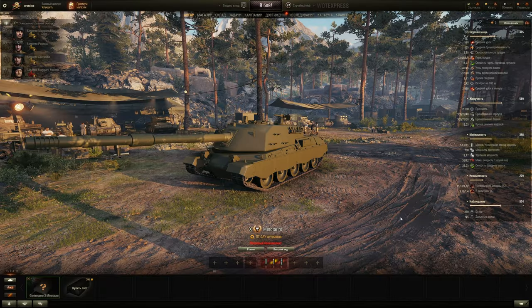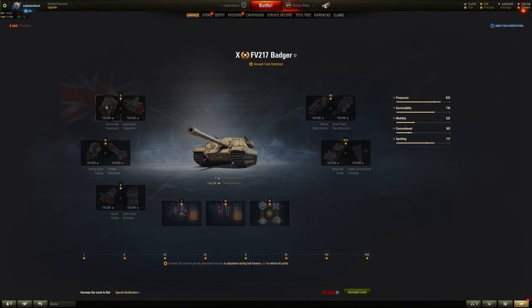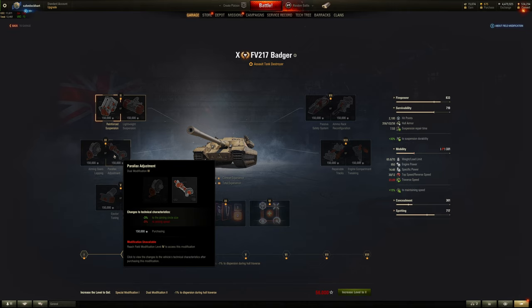It is classified as a pentagon-shape assault gun type of tank destroyer in the game. For field modifications, you'll want reinforced suspension — the plus 15 to terrain resistance helps a lot, giving much better effective top speed and hull traverse. You should definitely use that for your Minotauro.